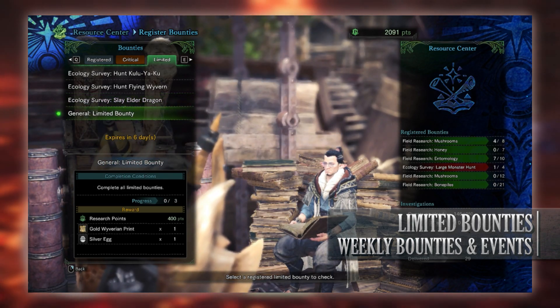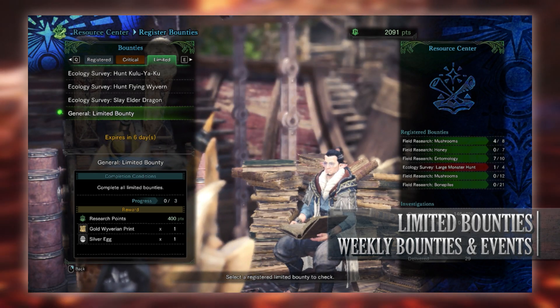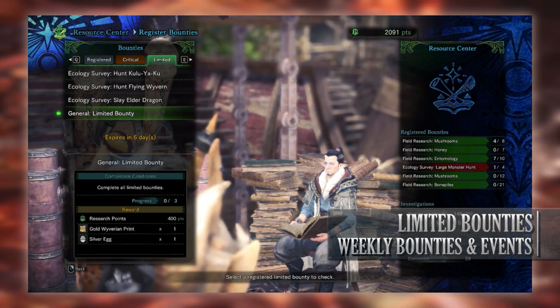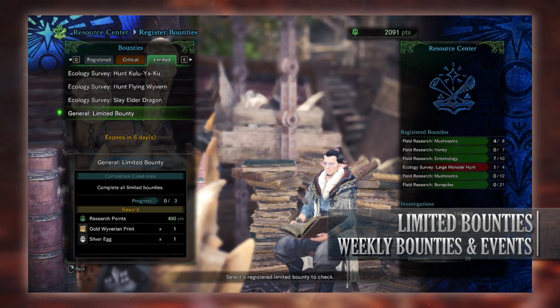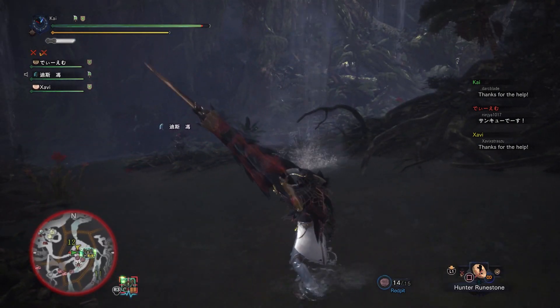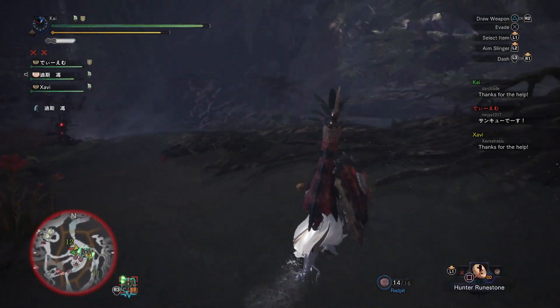And finally is the general limited bounty to complete all of this week's other limited bounties, and for doing so you'll get research points, a gold wyverian print that can be exchanged for monster gems at the Elder Melder, and a silver egg that can be sold for zenny. So those are the limited bounties — not too difficult whatsoever, and can even be completed if you haven't seen the credits roll.